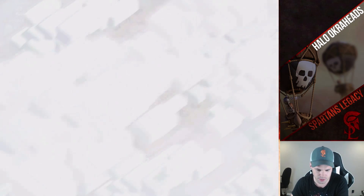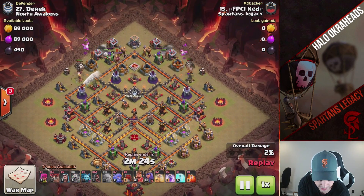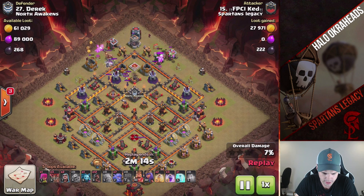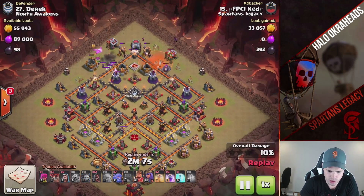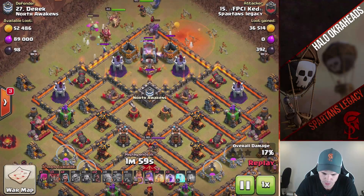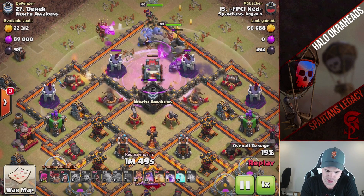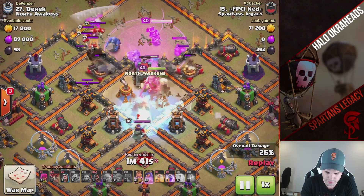FPCI Ked — he's new, a new Town Hall 10 to the clan. He's using a similar strategy to the Go-Ram that I made a video on, but a little different — more rage, it's bigger. He's bringing in more bowlers and more rages. He doesn't have a jump, so he's really hoping the ram will go to the town hall. There's going to be a lot of DPS on this ram. He uses the rage to try to get the ram going further. That one golem is still tanking — the ram breaks into the CC compartment, which is huge. If it wasn't able to get into the CC, it would have slowed down all his bowlers.